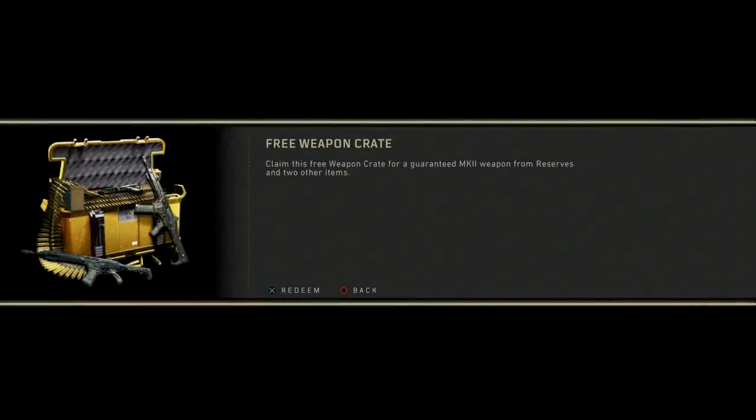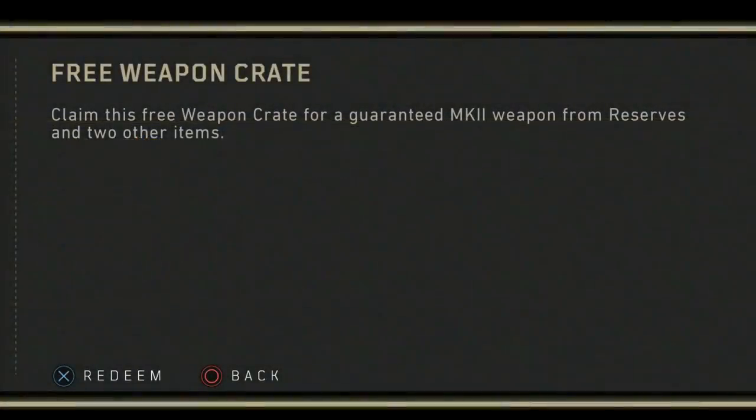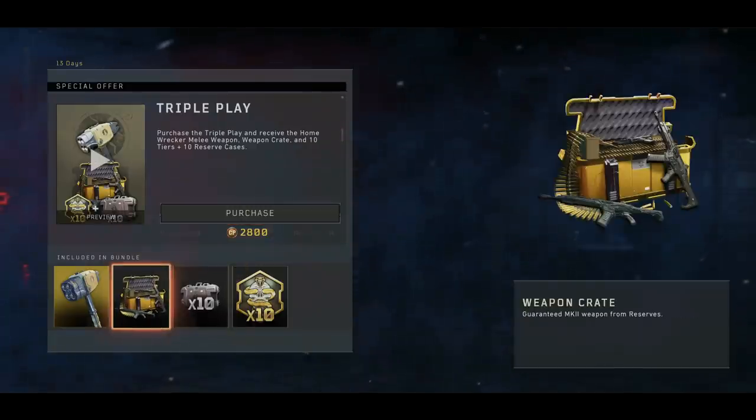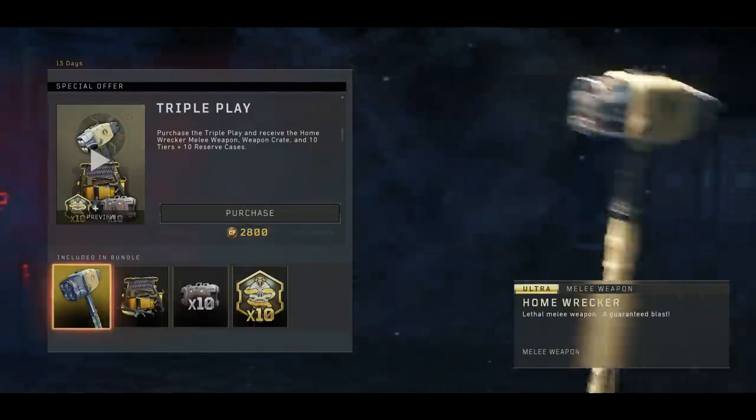So today with the update, Activision decided to give everybody a free Mark II weapon with their new weapon crate that they decided to add. And did I mention there's a $30 melee weapon bundle? I got a lot of things that I gotta say about this.